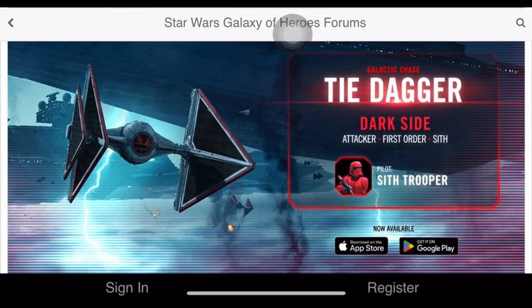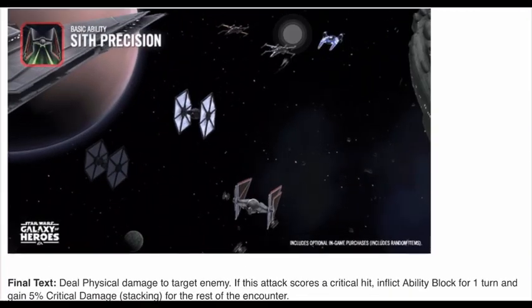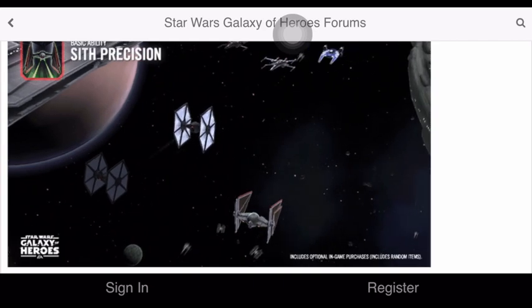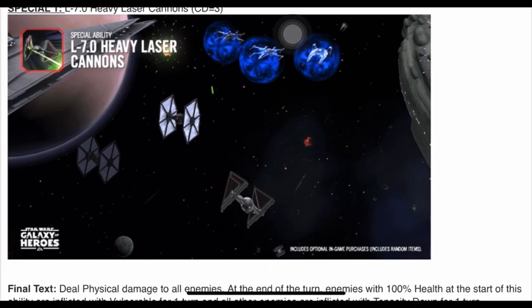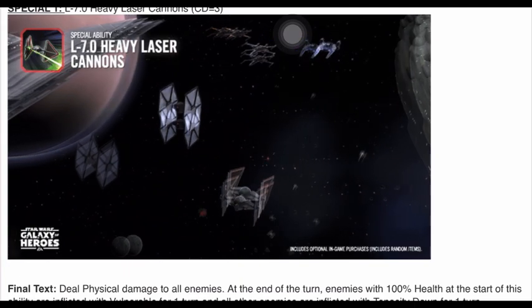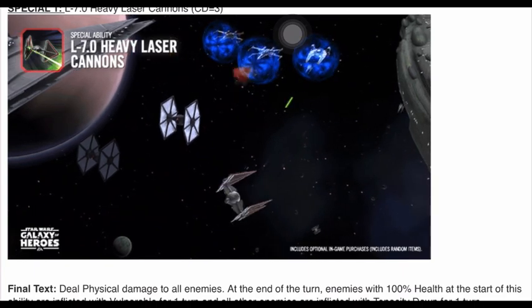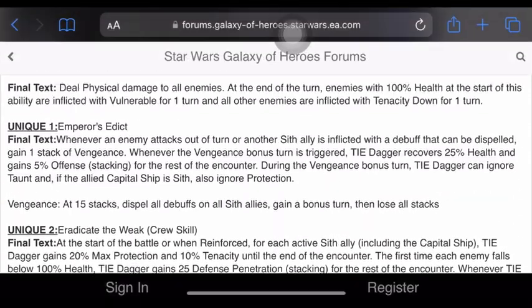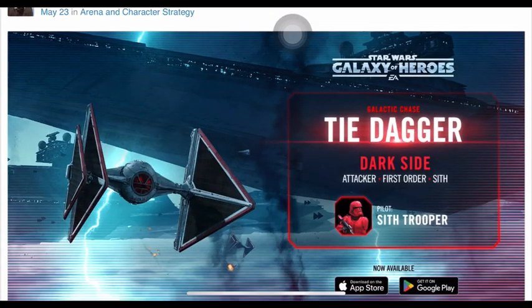It is weird that it's First Order when it's supposed to be Sith. My go-to would be First Order because that's what I think of for Sith Trooper — not as a Sith. I do use him as Sith sometimes but he's usually in my Supreme Leader Kylo team. Ship animations always feel reused — there's never anything new. This one's a bit different though: nothing else shoots that many times. Maybe the little swerve the ship does is reused but the move itself is at least kind of unique.